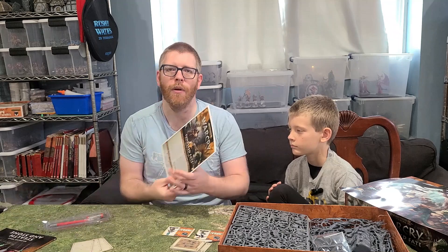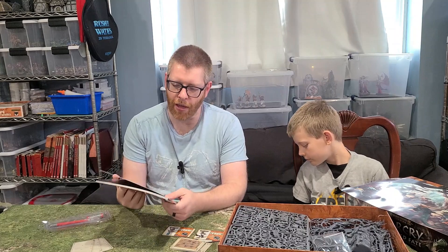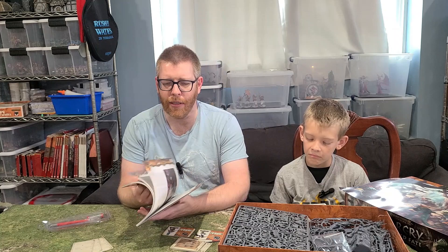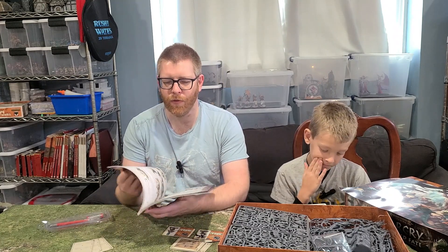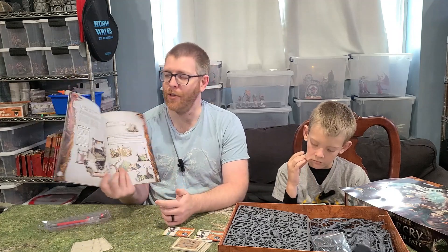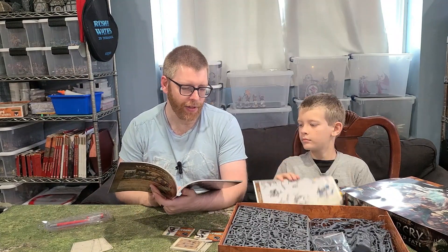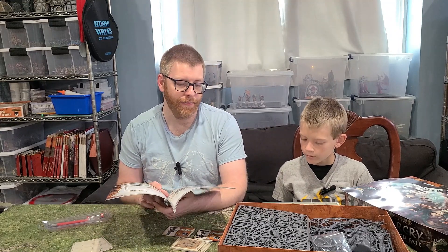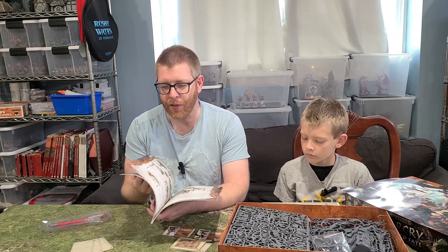You also get your instruction booklet for putting everything together, and a Stealth and Stone book — sort of a battle tome for these two warbands. It has lore, painting guides, and the rules for the Hollow Refuge terrain piece. The rule is that if you're on the Hollow Refuge, you automatically get the benefit of having taken cover without spending an action on it, which is cool.